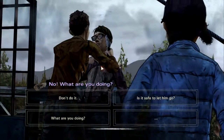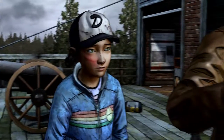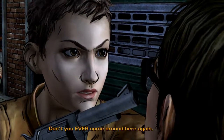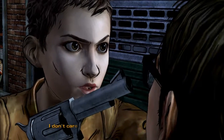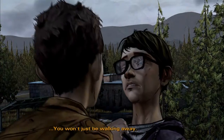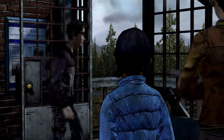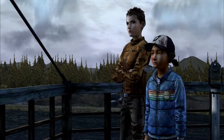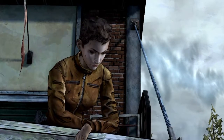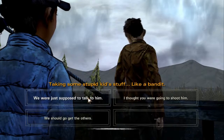Don't you ever come around here again. I don't care if you do have some sick sister. The next time I see you, you won't just be walking away. Go. I can't believe we just stole medicine — I shouldn't have done that. I don't know if I should've taken that stuff, just like a bandit. I thought we were just going to talk to him. I needed to make sure he didn't come back here again.